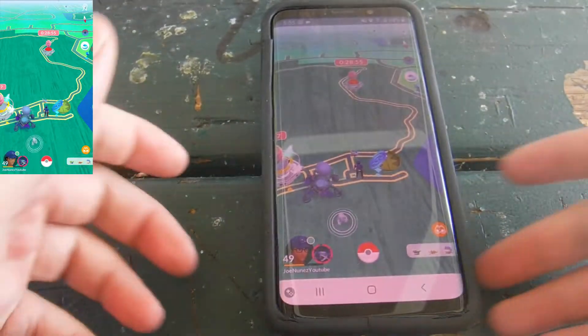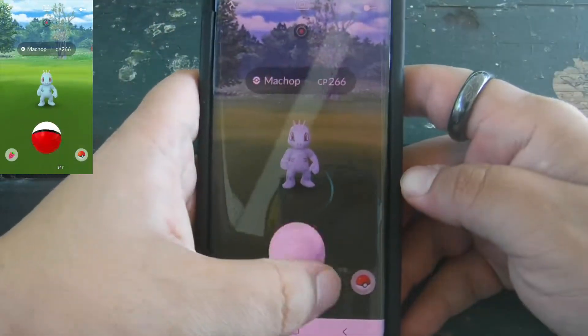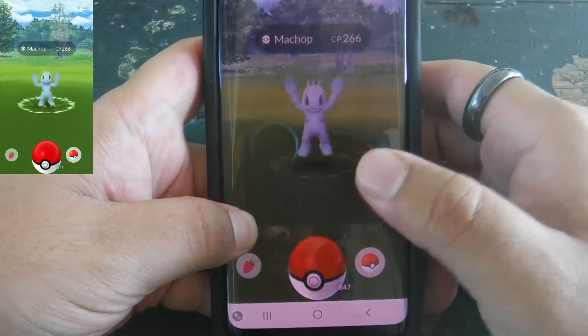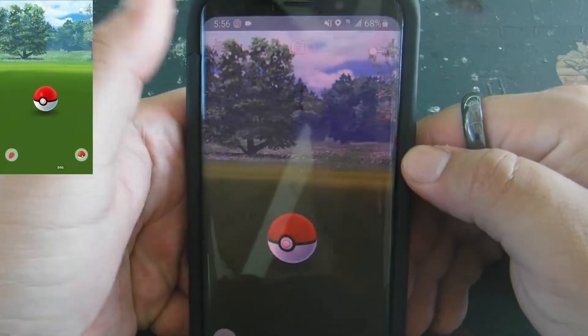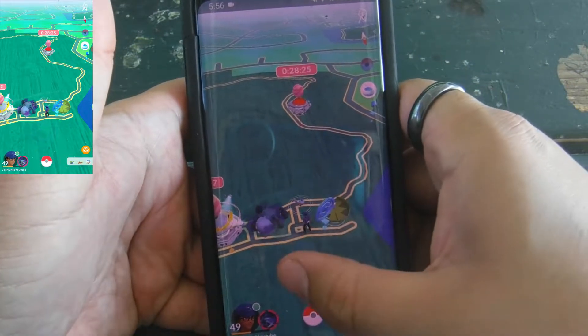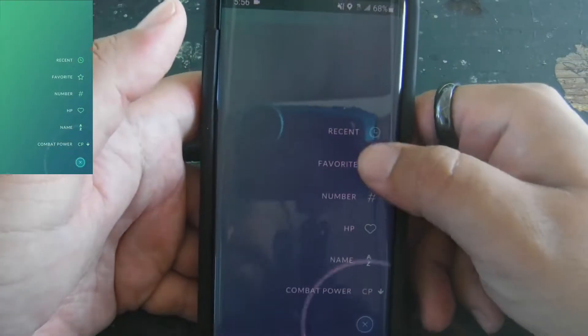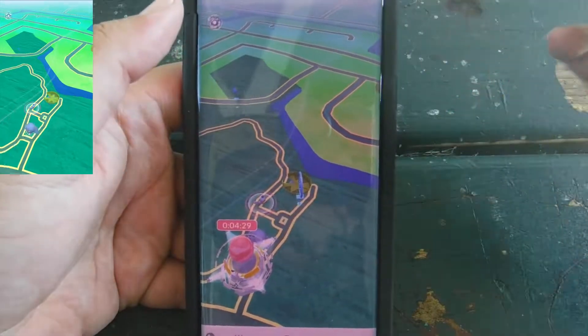Now, this is a thing that happened years ago — I did a video on it during like the Valentine's Day event — and I'm going to show my phone right here. What you do is you click on the Pokemon, and then you're going to use one hand to slide across the screen, but you're not going to let go. Now, with your other hand, you're going to throw the ball like you normally would, and then let go, tap the screen, run away. Now that Pokemon has disappeared. So I'm going to go into my Recents, and there is that Machop. We have just fast caught that Machop.